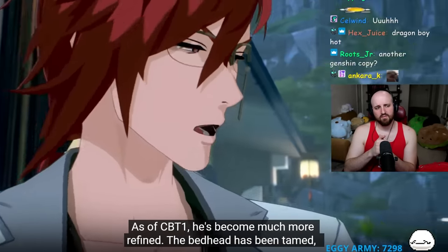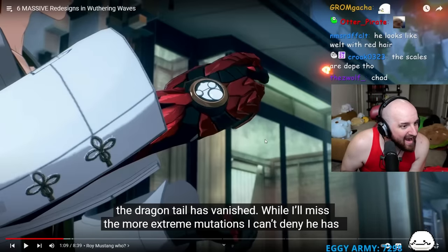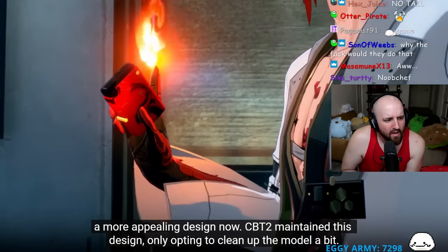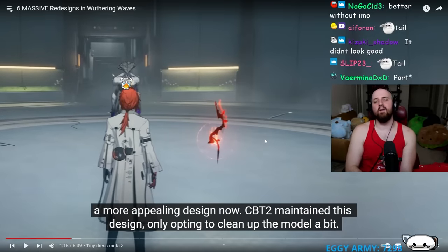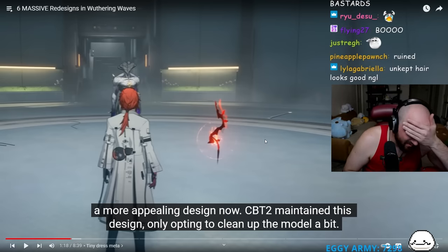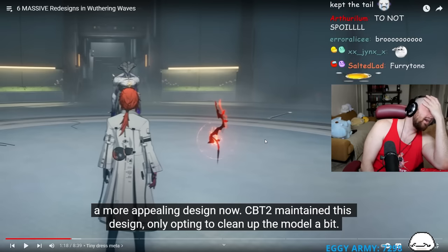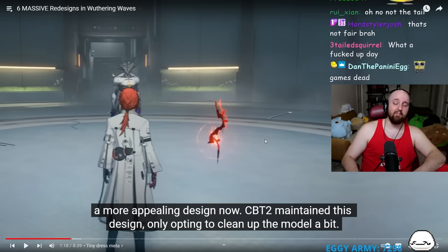By the First Closed Beta, Mortefi became much more refined - the bedhead was tamed and the dragon tail vanished. The reactor laments losing the dragon tail. While missing the more extreme mutations, his design is now more appealing. CBT2 maintained this design, only cleaning up the model a bit. The reactor misses the old look but acknowledges the cleaner design.